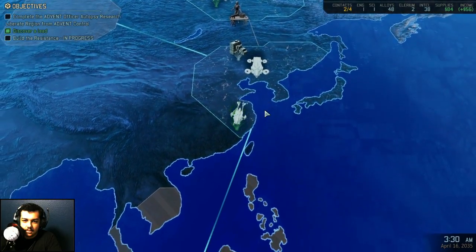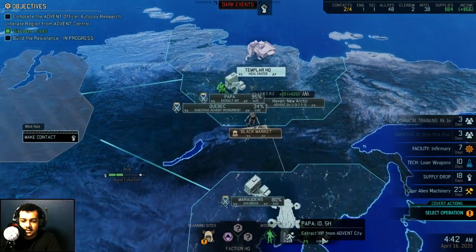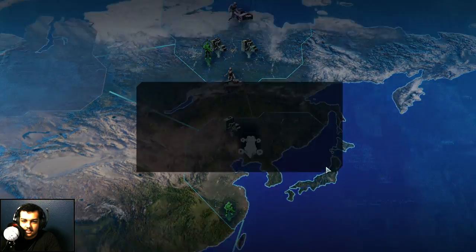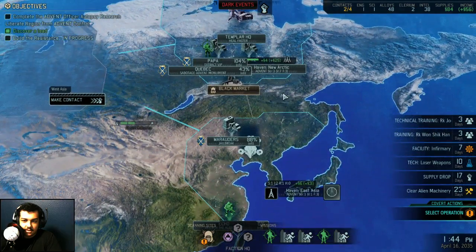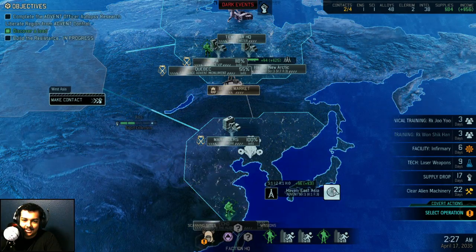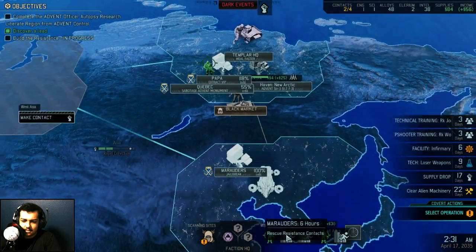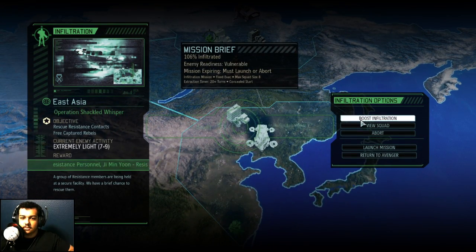Sky ranger deployed, and one of these missions should be done-ish, little bit more time. Scan here and 100%. New guerrilla ops, seven days — we just don't have anybody. It counters a dark event; stun lancers can hurt you pretty bad, but we can't do it. Nothing's done right, because nothing popped up. This is the one that's done — I thought it would have been the other one.